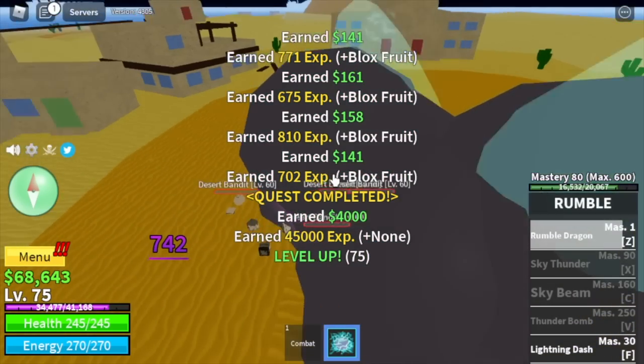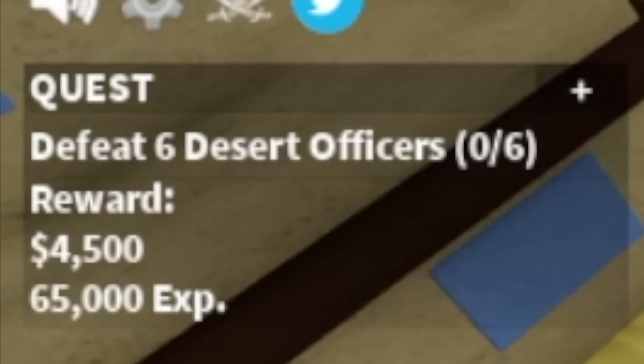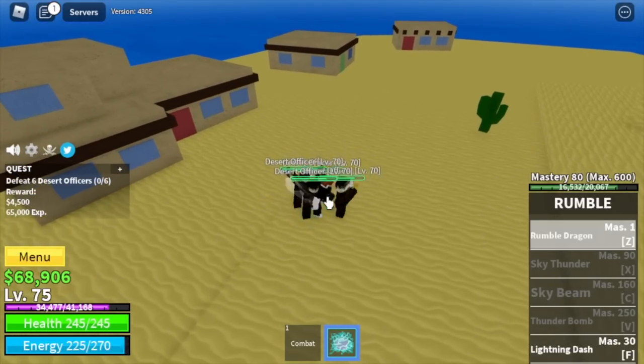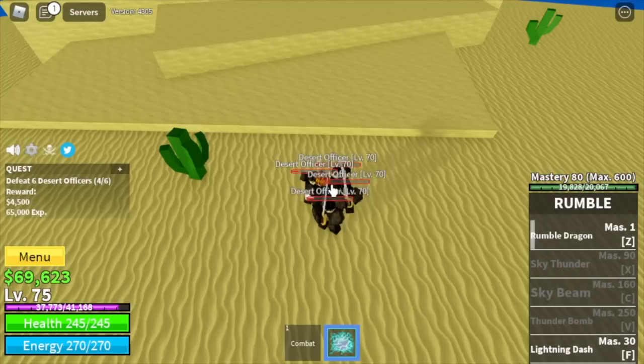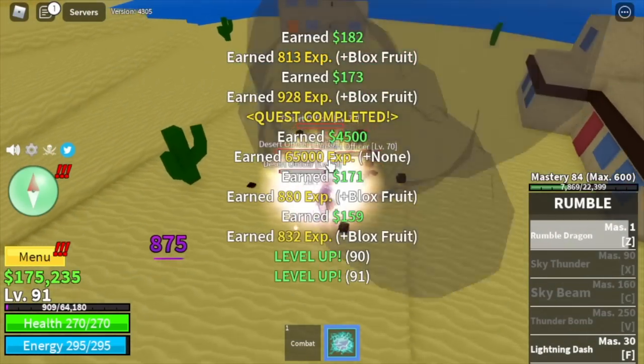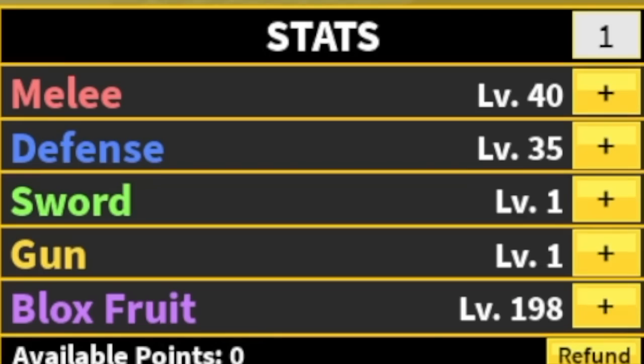You will unlock a new quest at level 75, and that quest is the Desert Officers. Logia Elemental is in effect, so grinding will be easy. No need for wall strats. Just keep on pushing your Z skill, luring, until you reach level 90. Stat check: Melee 40, Defense 35, Blackfruits 198.